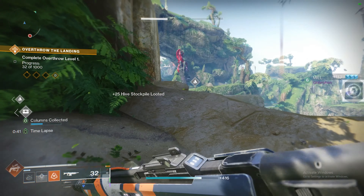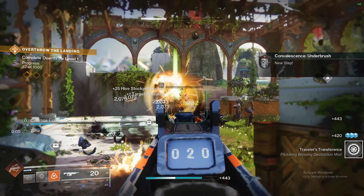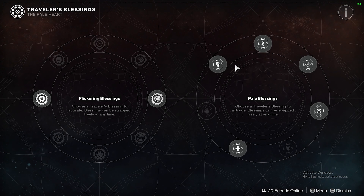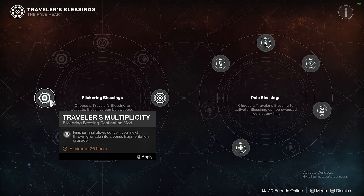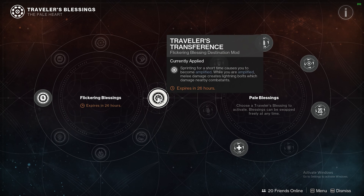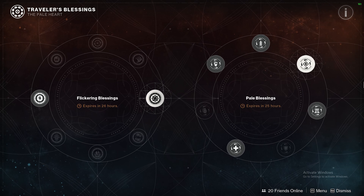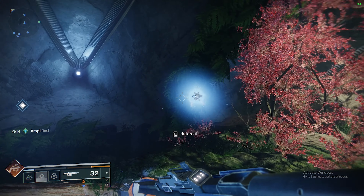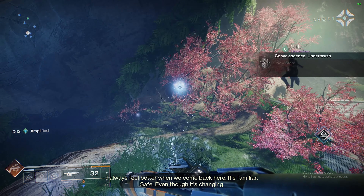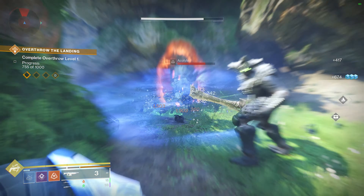All you've got to do is just collect two random chests from around the area and you'll get two blessings. You want to just go to this place on the map, equip the blessings, and then you've just got to go back, speak to the ghost again, want another growth, speak to Micah again. This entire quest is just back and forth continuously.